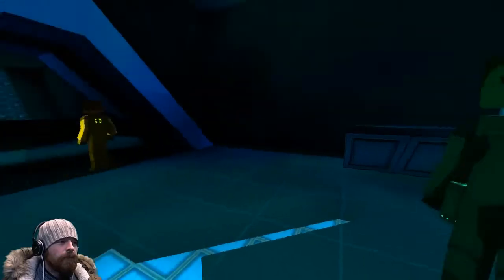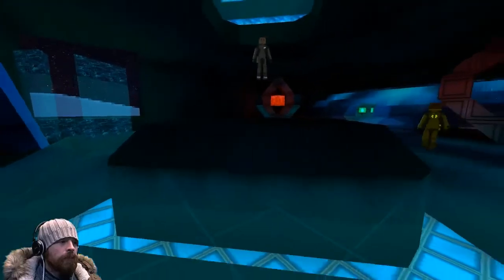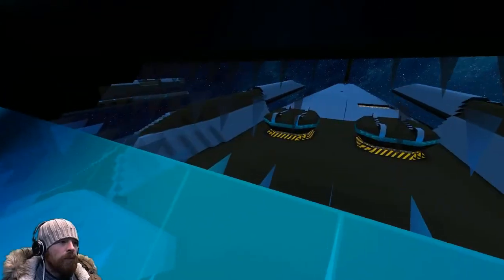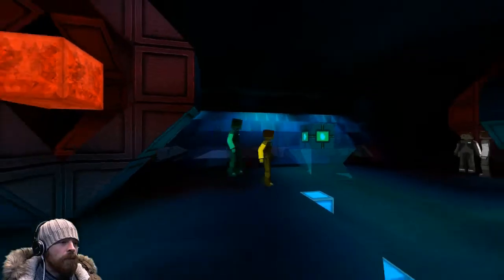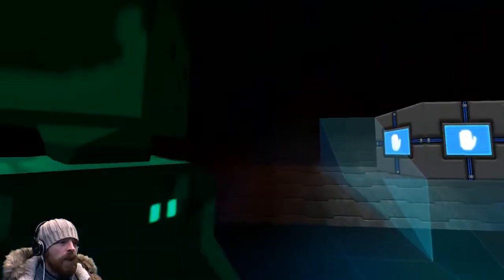These upper stories are fairly small because they're getting up into the bridge section of the ship. This is the officers' quarter deck, and looking out the front there's a pretty decent view out the bow — you can see a couple of turrets. The clear view at the top comes from the blast doors, which close and cover it during combat.